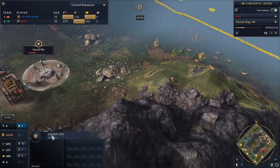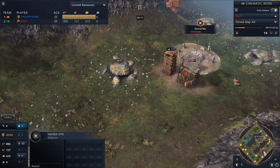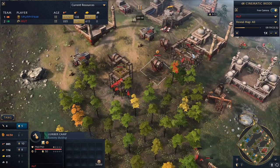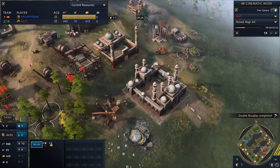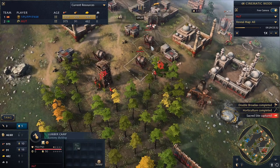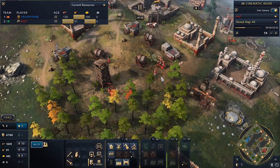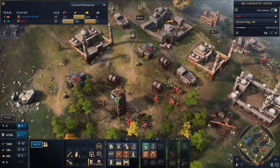Taking a look at Hutt's resource allocation: 10 villagers on food, 1 on wood, and 5 on gold. For new players who may not be as familiar — when you start chopping down trees in a forest, you need to build another lumber camp to ensure your villagers have the shortest drop-off distance possible between the gather point and the drop-off point. Now Hutt is much more effectively able to gather wood, and has 16 back on the lumber camp.